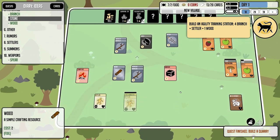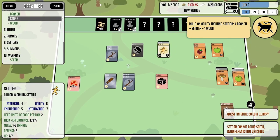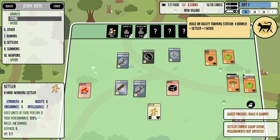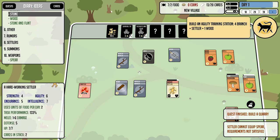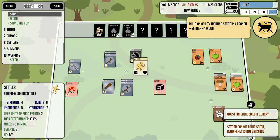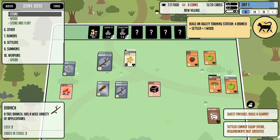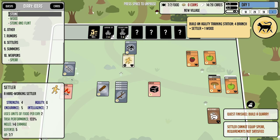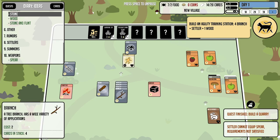Let's equip the spear — wait, requirements not satisfied. It needs five strength and five agility; this guy is one strength away. We'll stick him on the quarry and hold on to the spear for now. Actually, I should have him clear this rock first since that'll disappear. We got the branches — an agility training station this early? We need strength, not agility, but I should probably follow the cat's advice.